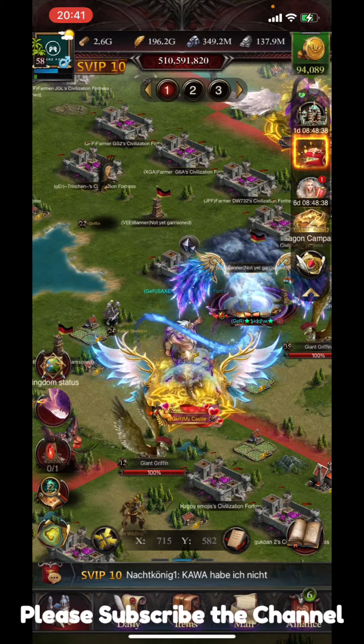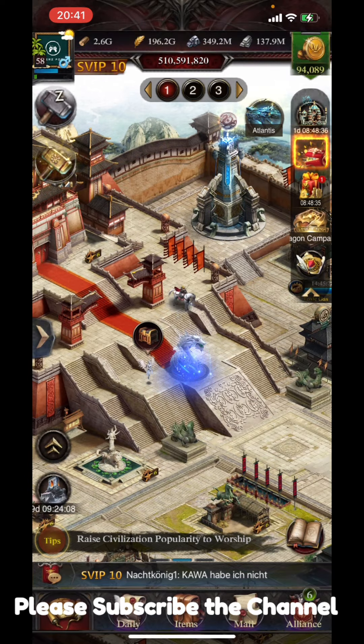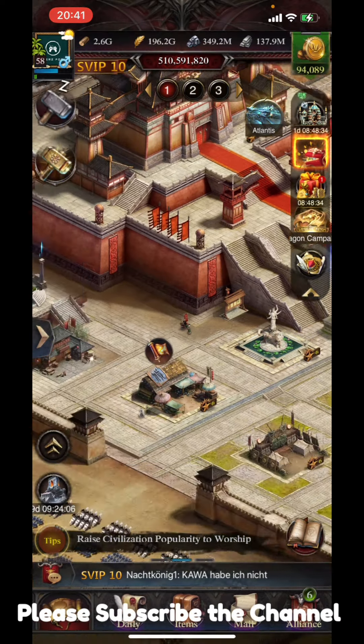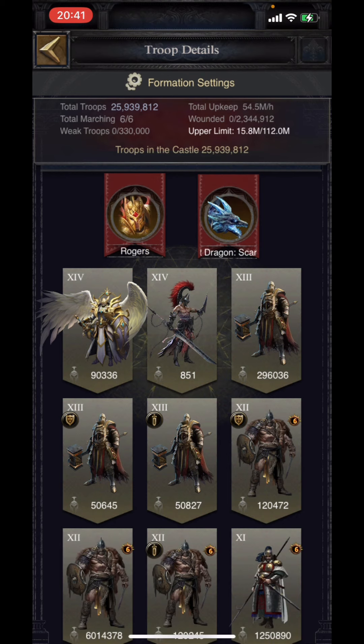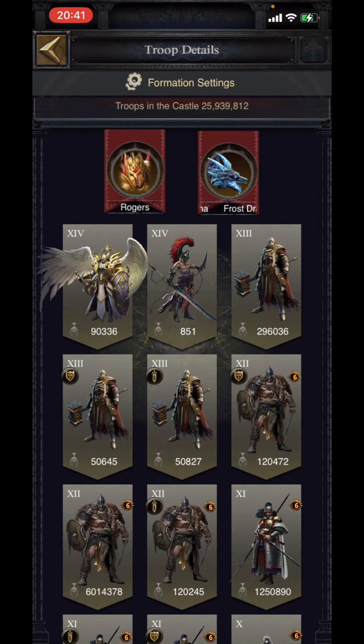Let's start with what infantry troops are and which ones we have for offensive and defensive purposes. If we talk about the T14 infantry, it is known for its defensive nature — do not use it for offensive formations. You can use T14 for defense and it will be really useful. Then comes the T13 infantry, which is one of the most powerful infantry units, basically used for offensive purposes and performs very well in offensive battles.